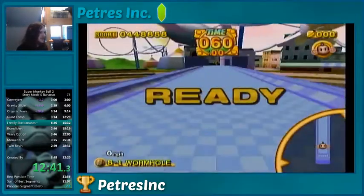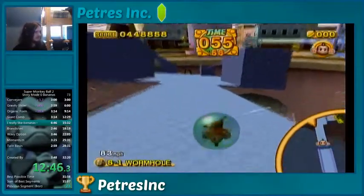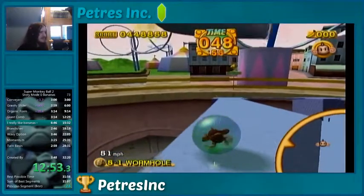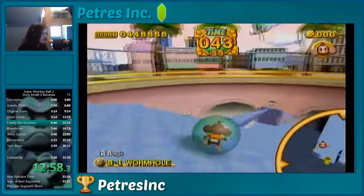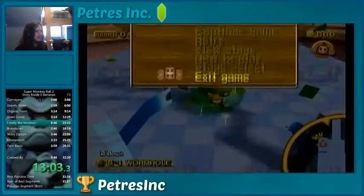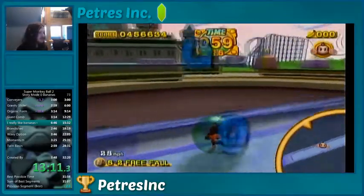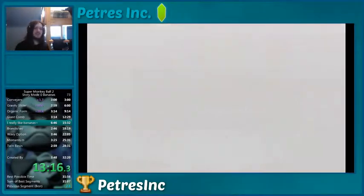I might be able to be ahead if I can get this RNG trick. There's a thing called collision randomness — collision RNG — where sometimes you get a bounce off corners, and sometimes you don't. I didn't right there, so I wasn't able to do the skip where you go straight to the goal. But this stage is not too much longer to go around, as long as you do it efficiently. That skip is random unless you do a pause strat, but I like to avoid pause strats whenever I can, because it is slower to pause than not to pause — because whenever you pause, you're not speedrunning, you know?